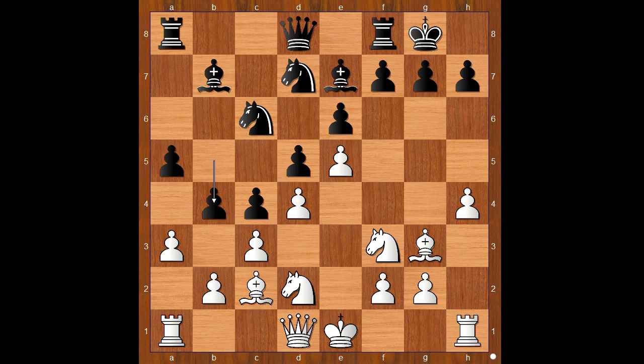Did you pause? What did you find? Did you find this? Bishop sacrifice on h7 — check. Kaboom! The Greek gift. Not accepted.